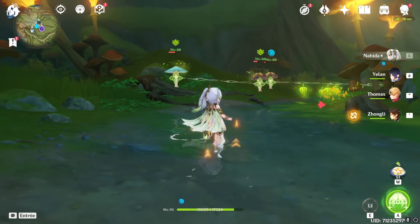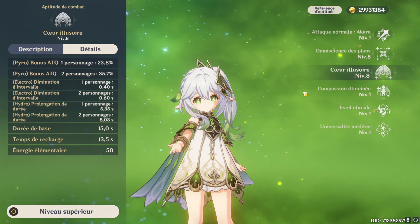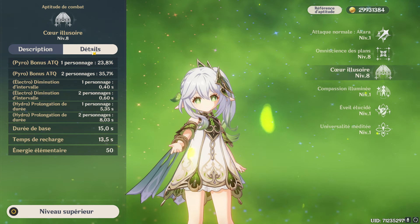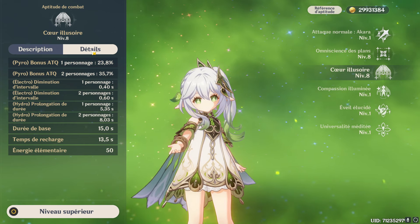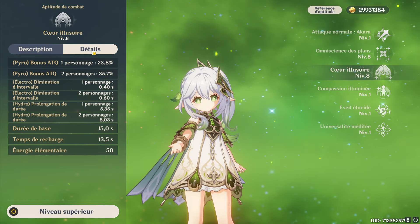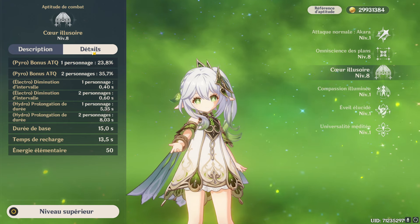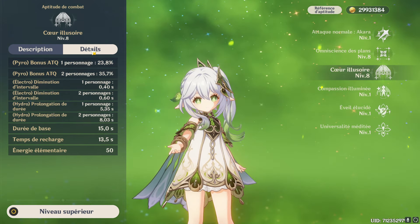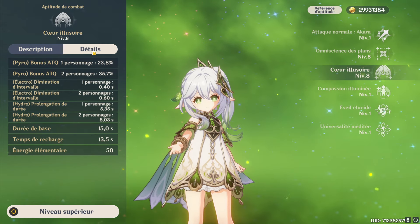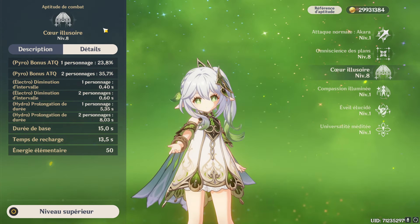On va passer à l'ulti de Naïda, qui est super important. C'est ce qui va conférer un buff élémentaire à toute l'équipe. Naïda va créer un dôme qui va conférer différents bonus. L'attaque va être boostée de 23,8% s'il y a un personnage Pyro dans l'équipe, ou de 35,7% s'il y en a deux ou plus. Il y a aussi une diminution d'intervalle entre les dégâts Dendro de la compétence élémentaire de 0,4 seconde s'il y a un perso Électro, et de 0,6 seconde s'il y en a deux ou plus. Enfin, un boost de durée de l'ulti s'il y a un personnage Hydro, respectivement 5,35 secondes et 8 secondes, donc super intéressant pour la team Bloom. Le temps de recharge est de 13,5 secondes, et l'ulti dure minimum 15 secondes avec des buffs Hydro.